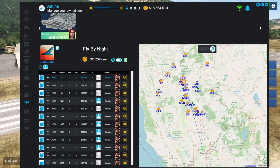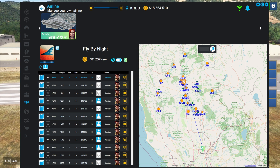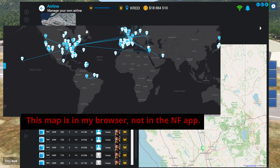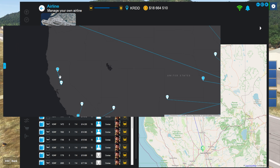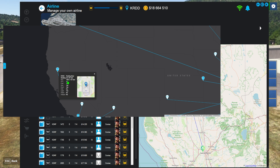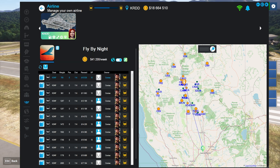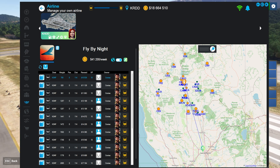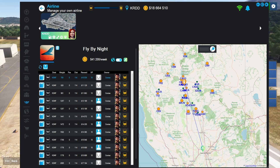If you click on this little globe, it opens the Neofly interface that shows where all the public jobs are in real time. You can see it's got all these jobs — these are all player jobs that are available, and the map shows where they are. You can't select them and do them from here, but this is just a reference. This is my job — it's from Redding down to Sacramento, California. So that's the whole first half of the process: you've created a job and shared it to the public. People will run them, you'll make money. It's as simple as that.